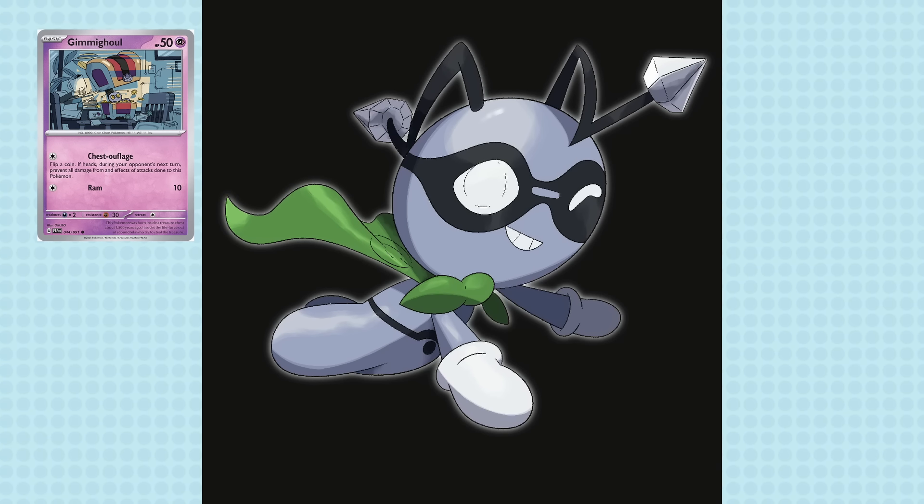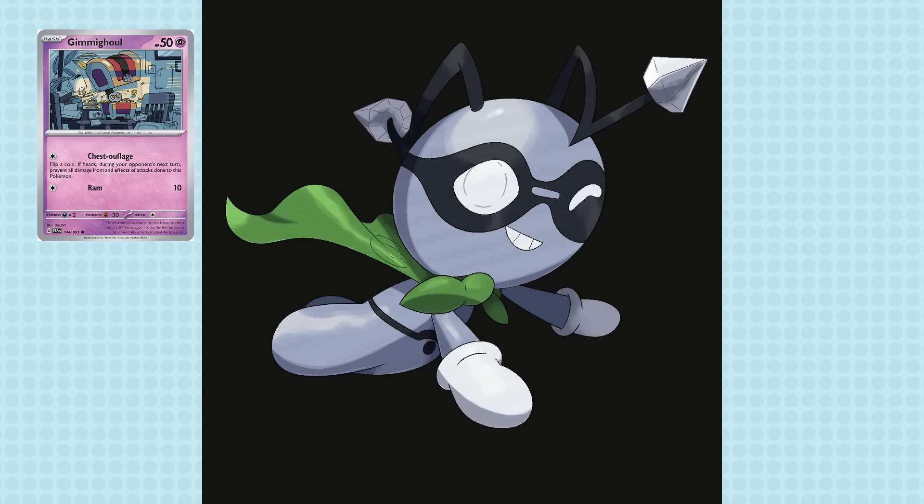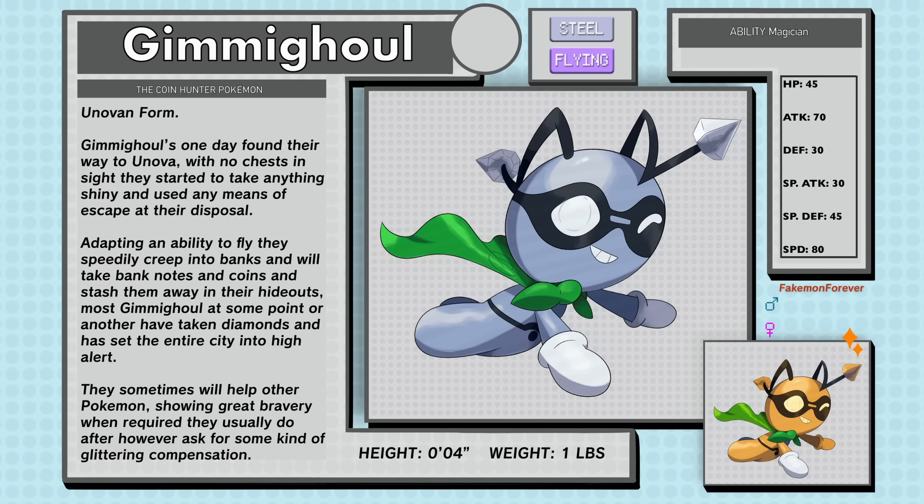Thinking about the potential evo for this one would be wild — some kind of diamond villain robber maybe with a parachute made of banknotes. Again, silly, but about as silly as Gholdengo was. Gimme Ghoul, the coin hunter Pokemon of Steel and Flying type, Unovan form. Gimme Ghouls one day found their way to Unova. With no chests inside, they started to take anything shiny and used any means of escape at their disposal. Adapting an ability to fly, they speedily creep into banks and will take banknotes and coins and stash them away in their hideouts. Most Gimme Ghoul at some point have taken diamonds and set the entire city into high alert. They sometimes will help other Pokemon, showing great bravery when required — though they usually do ask for some kind of glittering compensation afterward.